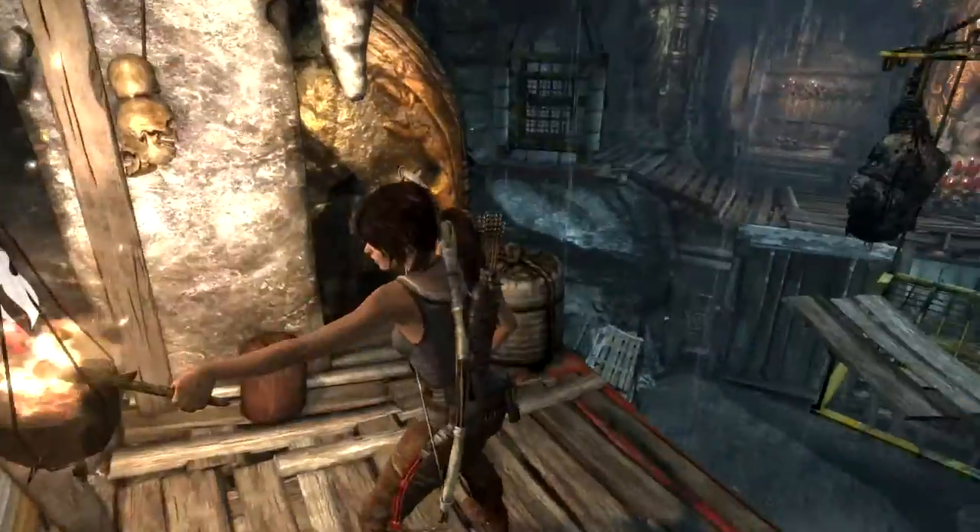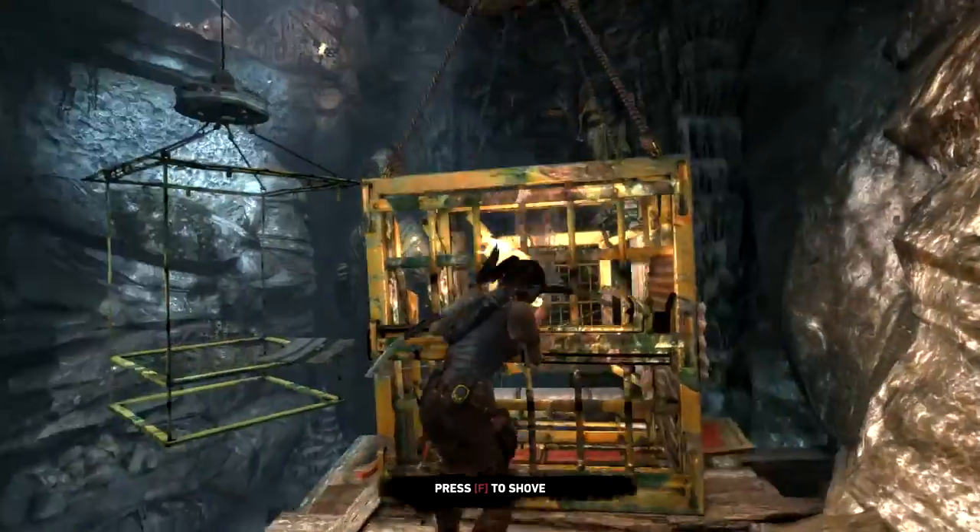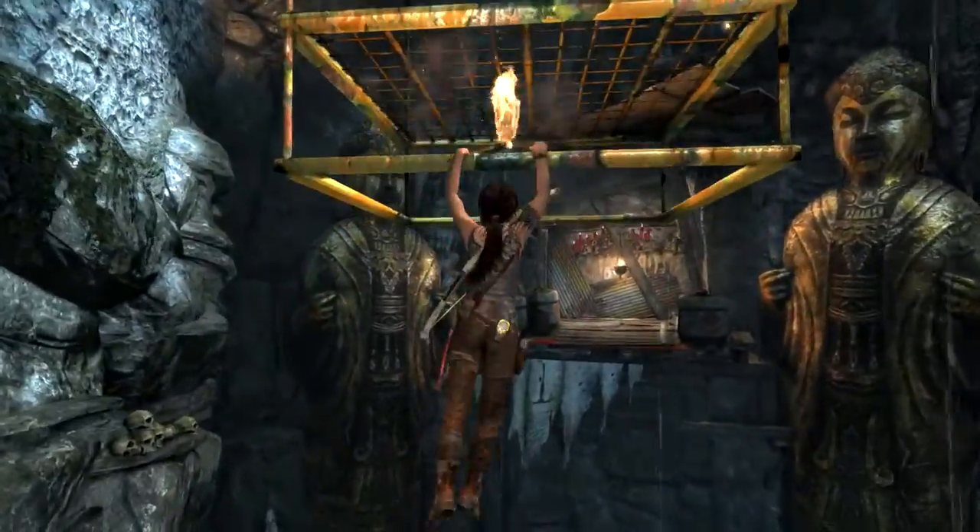When you are on the platform, jump to the ledge ahead with the fire on it. Light the torch and jump back to the platform and burn the three bits of cloth. Shove the cage off the cliff again and jump up to the platform again.